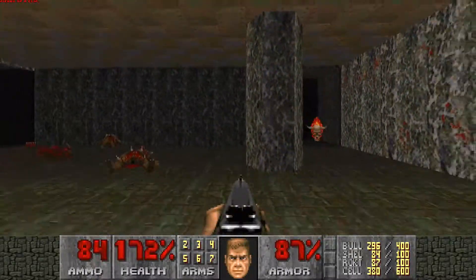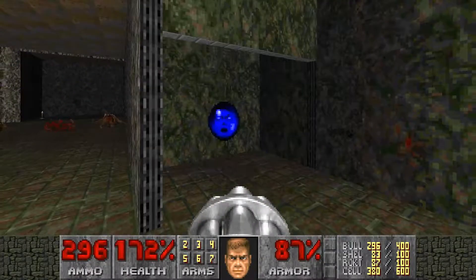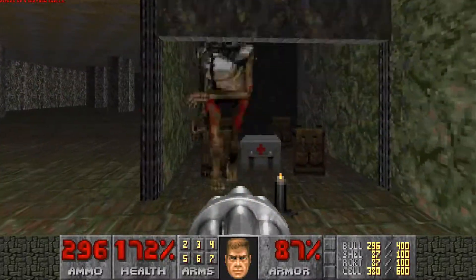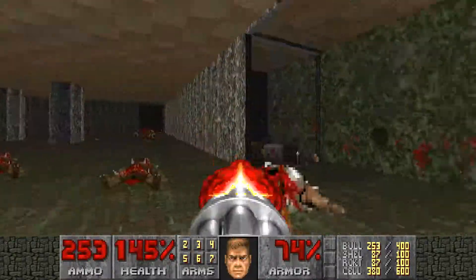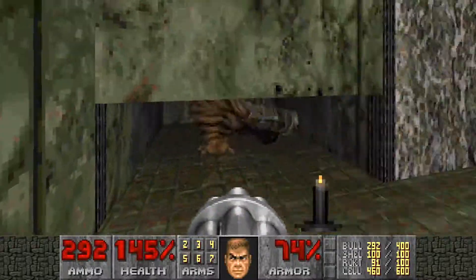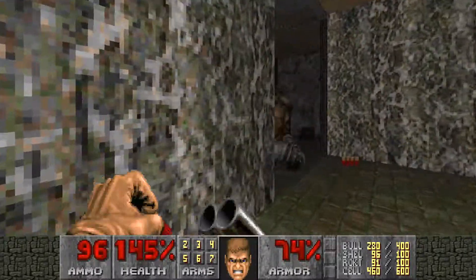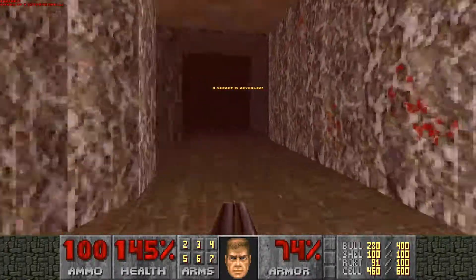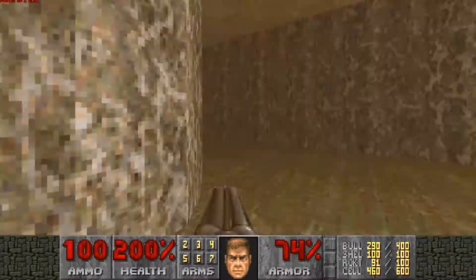I'd come here first, because each of these little side passages has secret items and locations in them — this one being a soul sphere, and this one over here being another one with backpacks. Each of these are also a secret, so grab all three. If you're less than 100%, grab the berserk first obviously, and then come over here and grab the soul sphere. These rooms are out of the way.